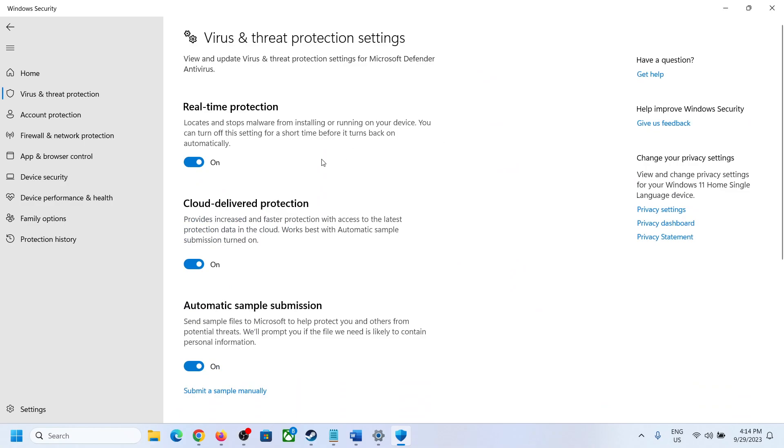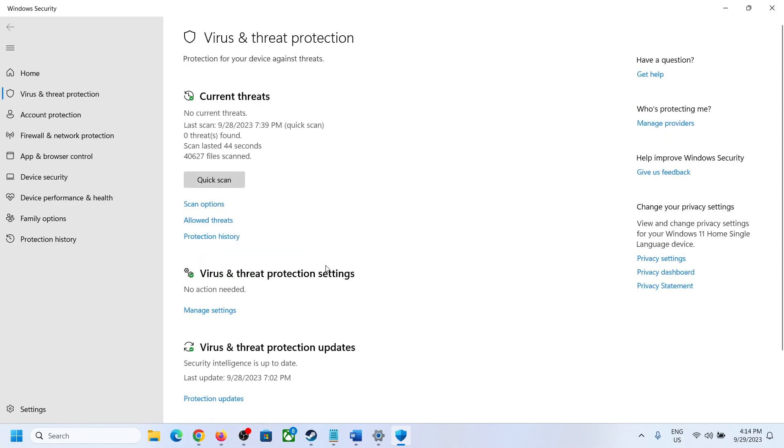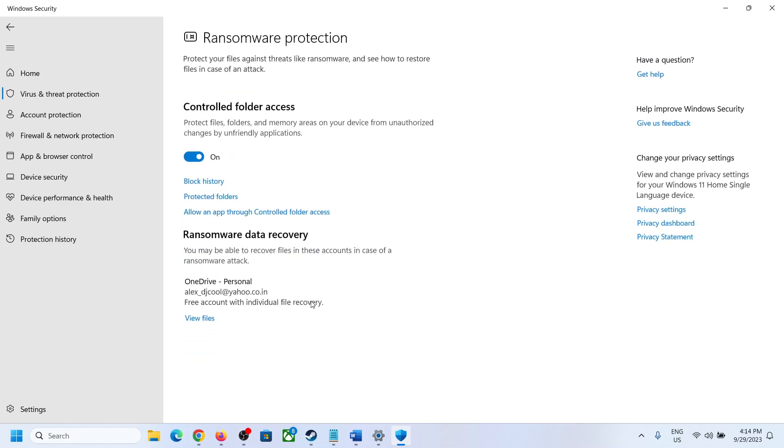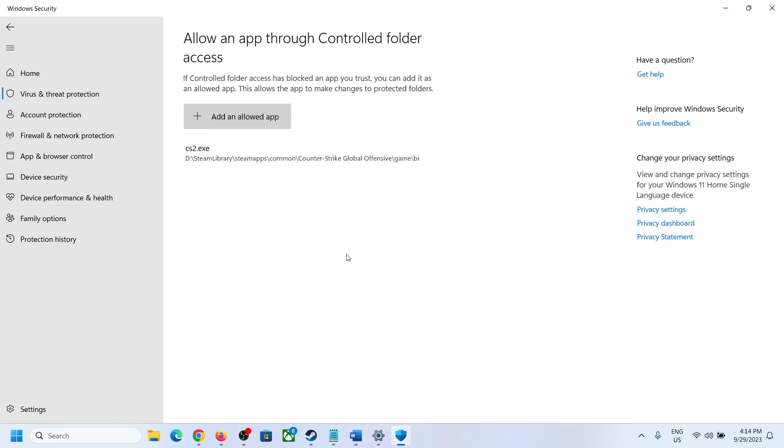Click on Manage Settings. If you are unable to install the game, you can turn these off and then install it, and after installation turn it on again. To allow the game exe file, scroll down in Virus and Threat Protection, click on Manage Ransomware Protection, click on Allow an App Through Controlled Folder Access, click Yes to allow, then click Add an Allowed App, and click Browse All Apps.